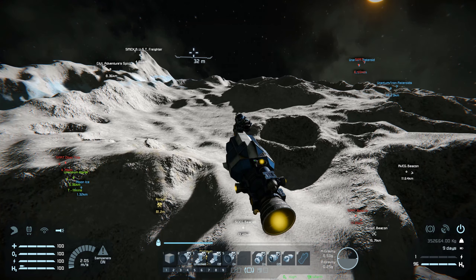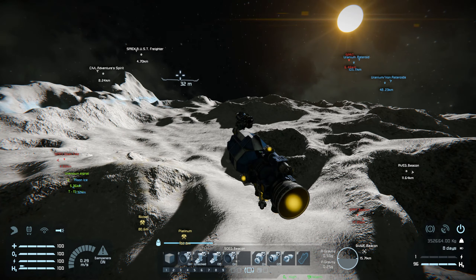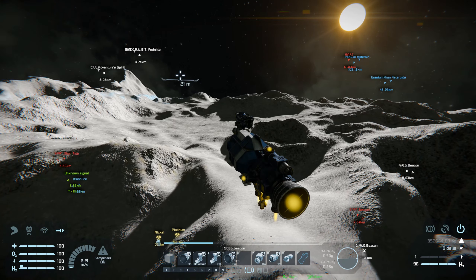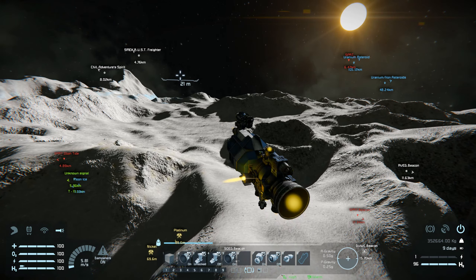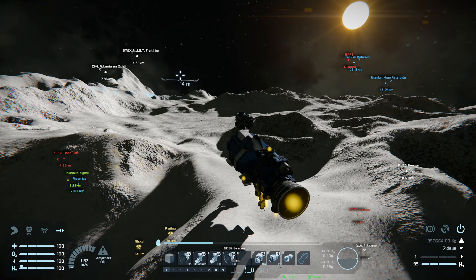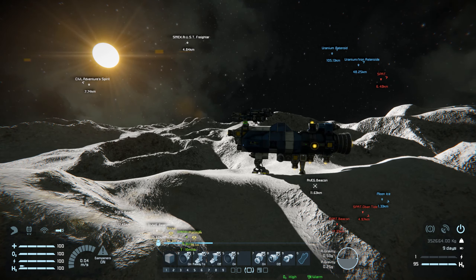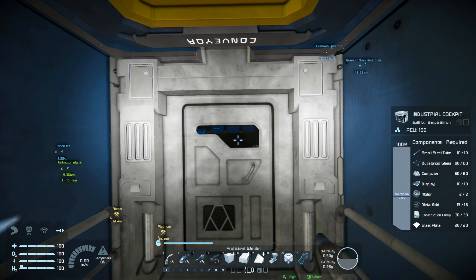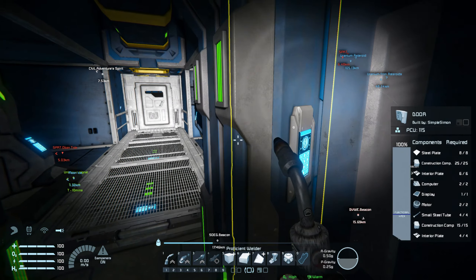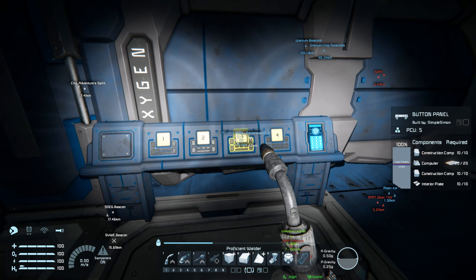What I'm going to do is get landed, then take the miner out. We're probably not going to mine the platinum just yet — let's get a base built up first and then we can build an advanced refinery.